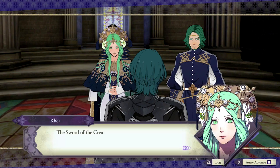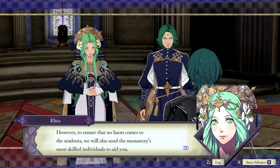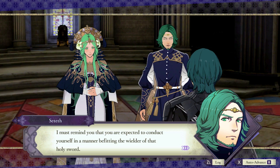You have nothing to fear. To ensure that no harm comes to the students, we will also send the monastery's most skilled individuals to aid you. I must remind you that you are expected to conduct yourself in a manner befitting the wielder of that holy sword. Also, you should know that Professor Hanneman has been looking for you. That is all.